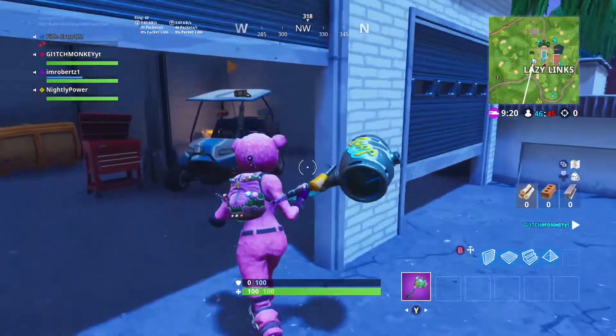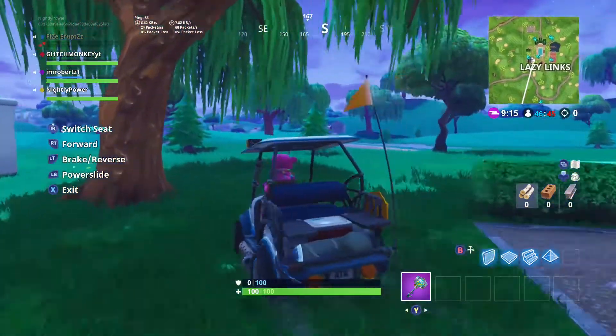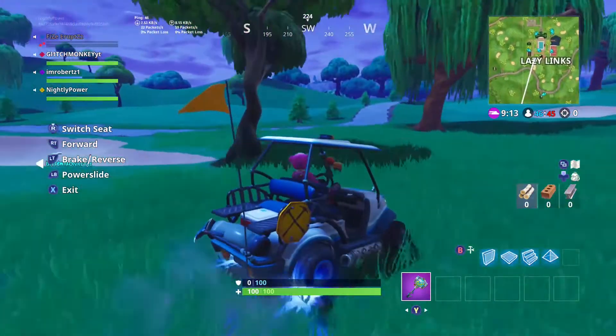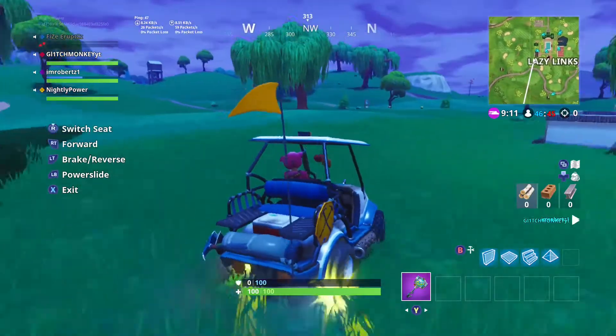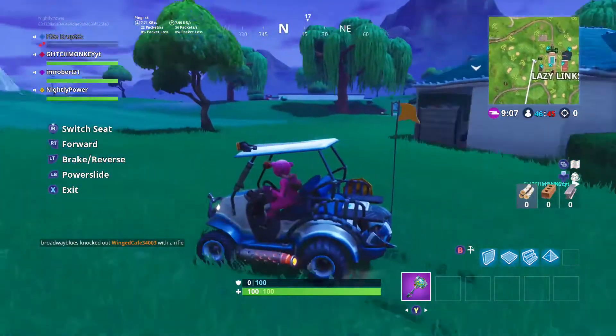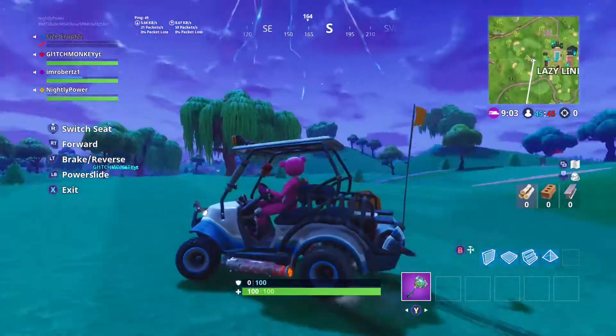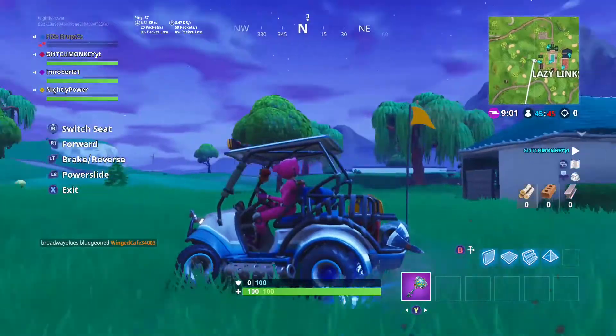You can find these all-terrain carts in certain locations on the map — one of them includes Lazy Links. The all-terrain carts include a special feature that allows them to drift. By drifting you gain a speed boost, and there are three different variants: blue is the least, yellow is slightly better, and red is the ultimate speed boost.